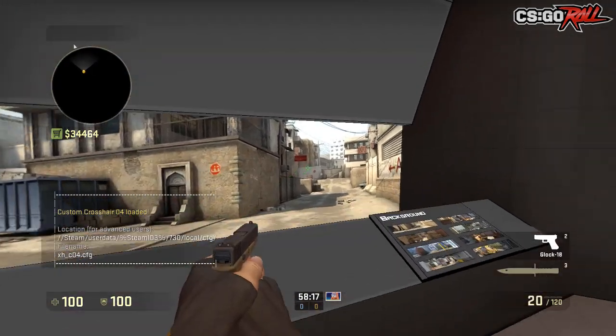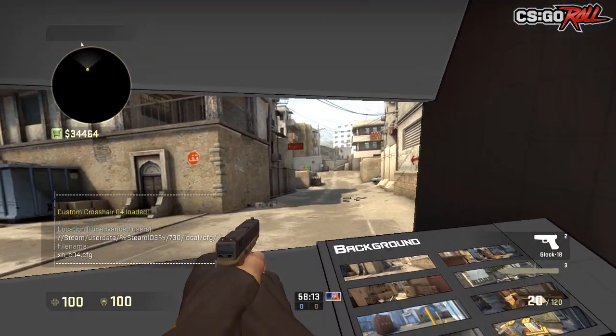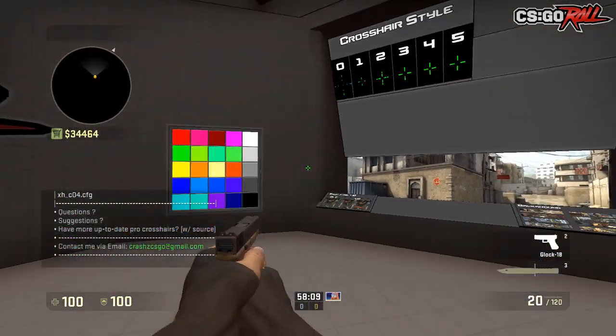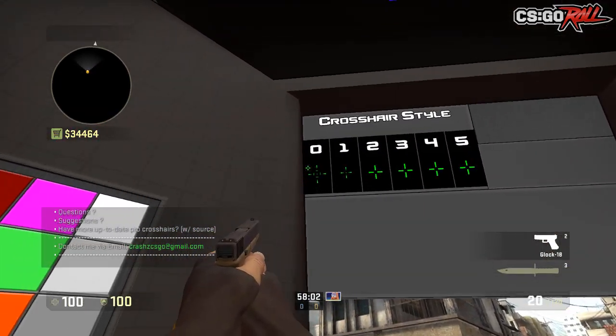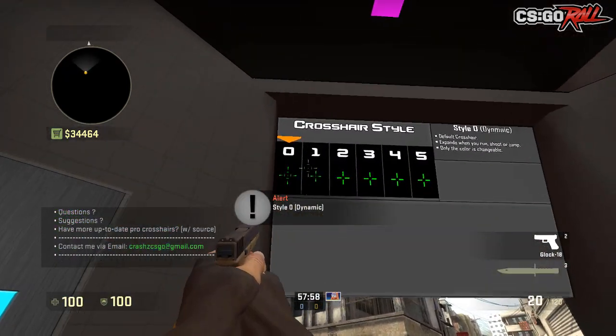As you guys can see, you can do this to check out what your crosshair would look like on the map Dust 2 and how bright it would be. Anyways, I'll give you guys a step-by-step tutorial on how to do everything.